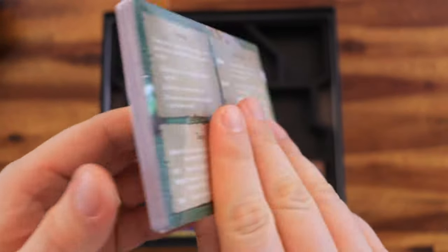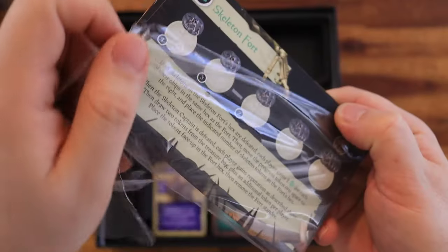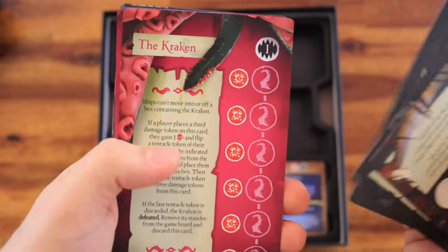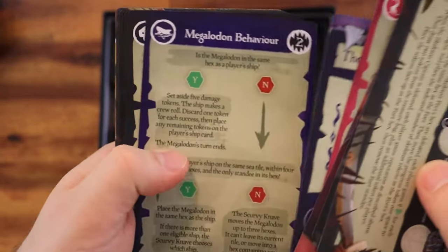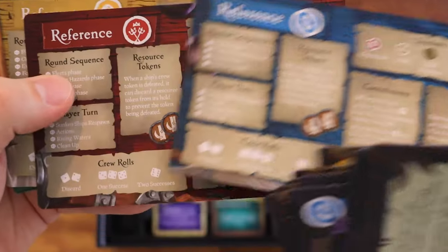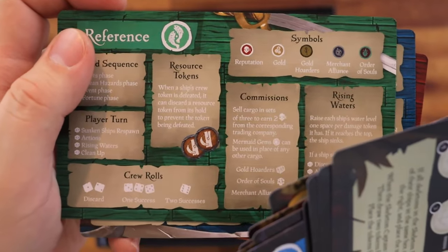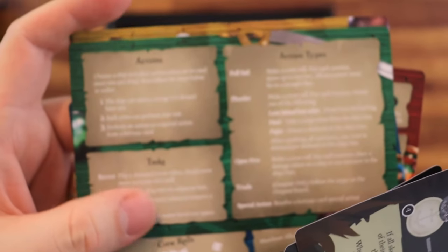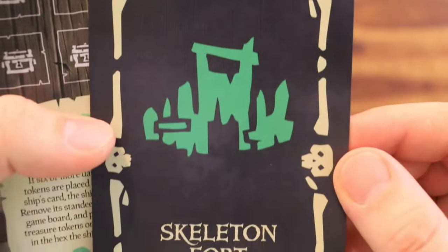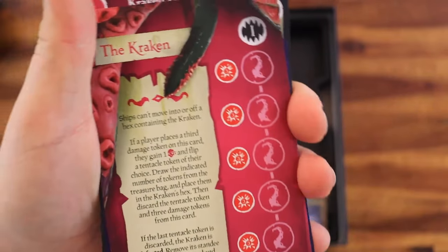Our first pack of cards — kind of an unusual size. Let's open it up. We have skeleton fort, skeleton ship, the kraken, megalodon, the sloop, and the brigantine ship cards. And a nice reference rules card — on one side you have everything, and on the other side you get the actions, the tasks, and the action types. I really like the overall art on these cards; it looks exactly like the game art. It's beautiful.